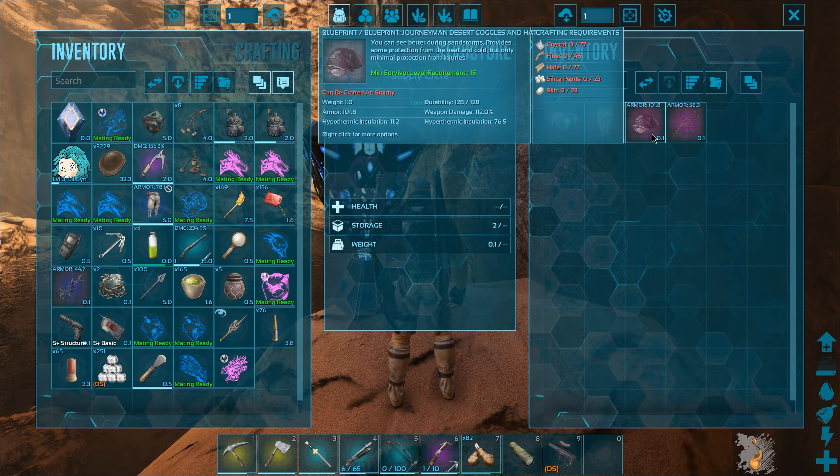Wait, what? Minimum survivor level — you need to be a certain level to use it. Do you need to be a certain level to craft that from the blueprint? That's weird. I guess that kind of makes sense, sort of. I don't know if I ever noticed that before. That's really weird.